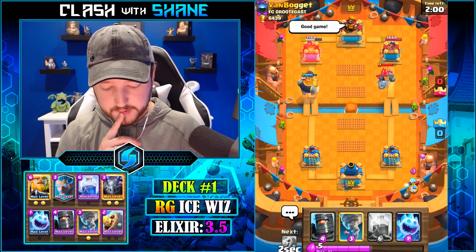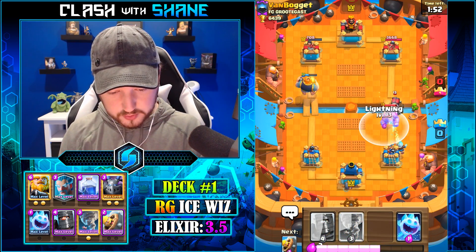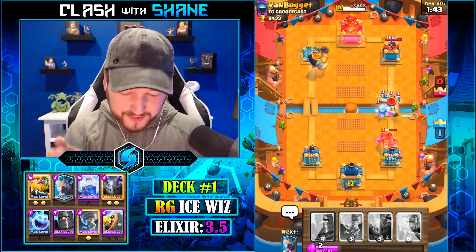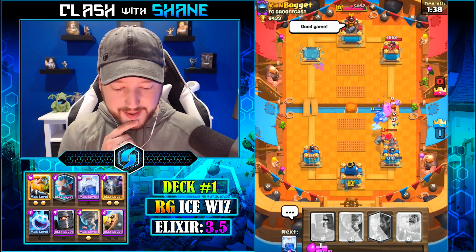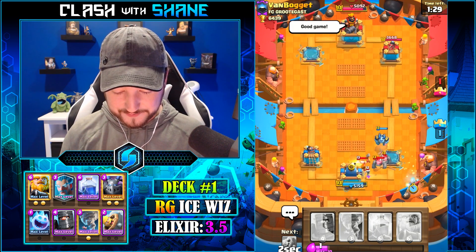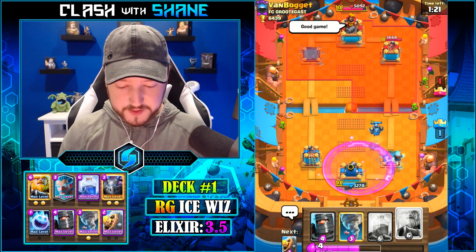RG gets some work done in the left lane but he chose to ignore it and go in for the push. Oh, Sparkinator — nasty! How did we miss the barbarians? He's got our tower. How did we miss the Ice Wizard with a Lightning spell? I'm pretty sure his toe was touching. L-Jack goes down — nice. So Golem Sparky… somebody watched CWA.